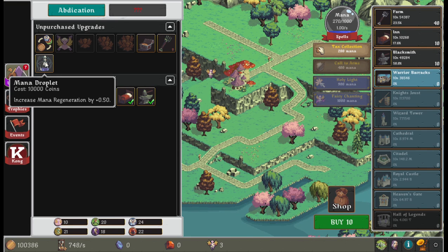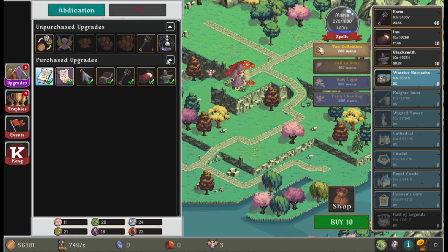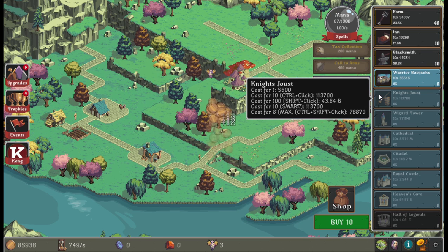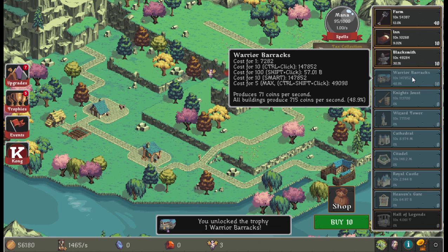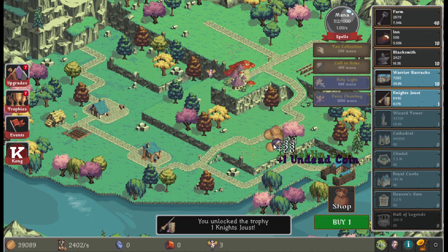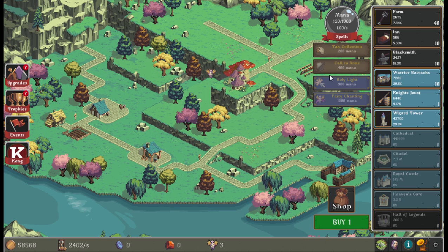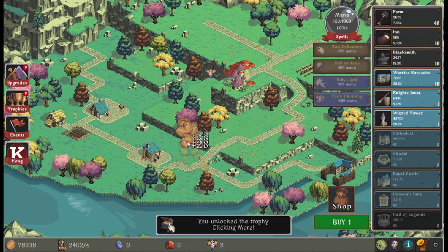There's a magic potion upgrade. I can see purchased upgrades to know what to do next. Let's do tax collection. There's a warrior barracks and a wizard tower to build. Joining the fairies gave me new mana powers: one increases clicking for 10 seconds and another increases the production of farms and blacksmiths — both low tier and clicking based, fitting the fairy theme.